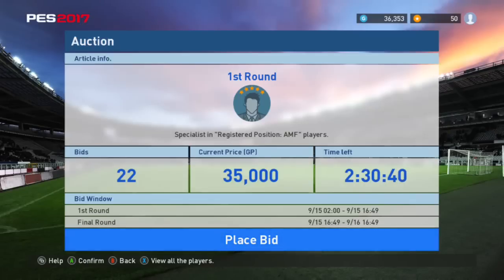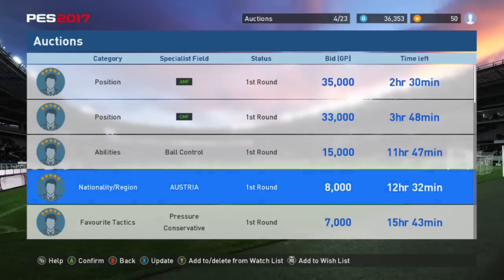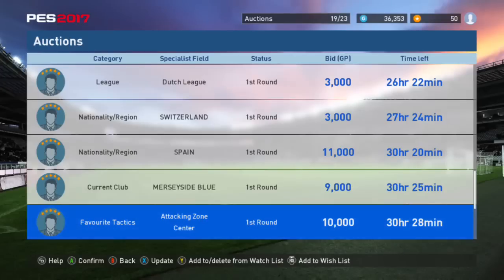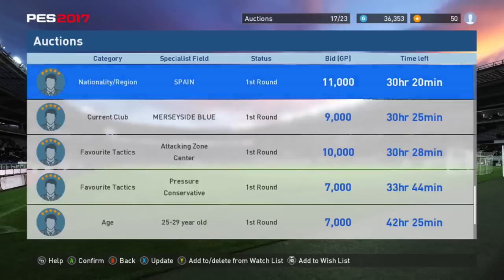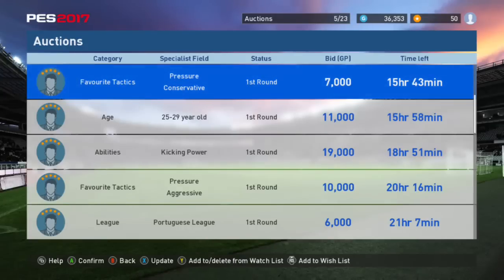So you have to go through a first round and a final round. It kind of sucks that there's no buy-it-now option, which I'd prefer because some of these auctions are really long — 11 hours for ball control, 22, 24, 30, 42 hours — these are all first round. Then you have to wait for the final round on top of that. It just takes forever. They should have buy-it-now prices, maybe 40,000 or something, just to speed things up.